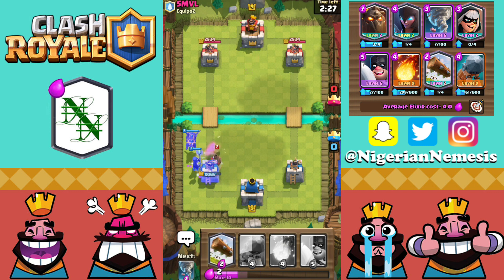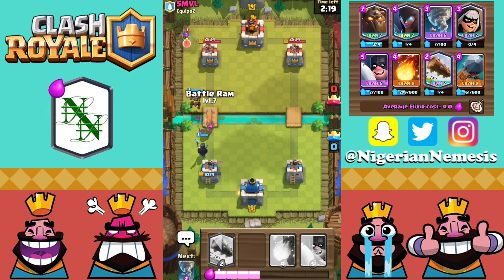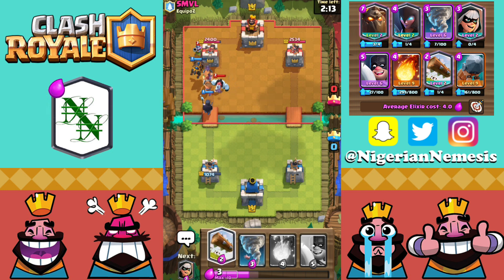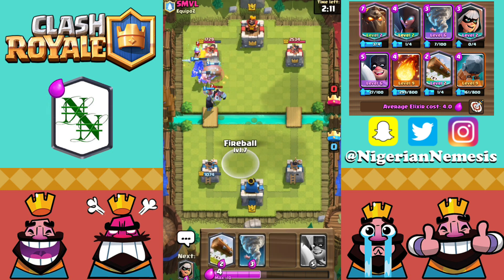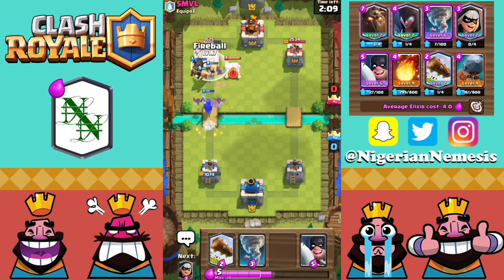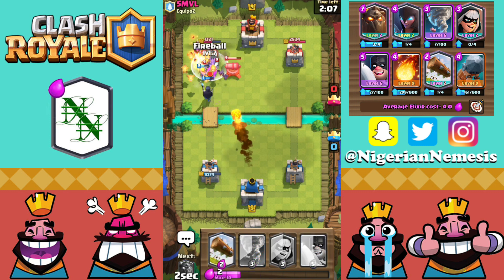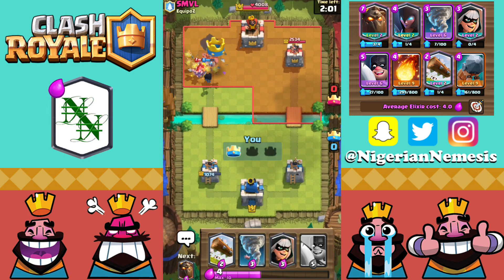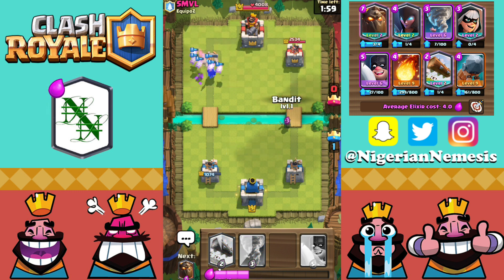Here we go, up against SMVL — he's got the Hog Rider hitting our tower, but our Knight is doing some damage. The reason this deck is so strong: we have the Lava Hound and Night Witch combination, which is very deadly, plus the Battle Ram underneath. The Lava Hound is tanking for the Musketeer and the Crown Tower, the Battle Ram connects, and the Barbarians plus all the Bats and Lava Pups take the first tower before I could even finish explaining.